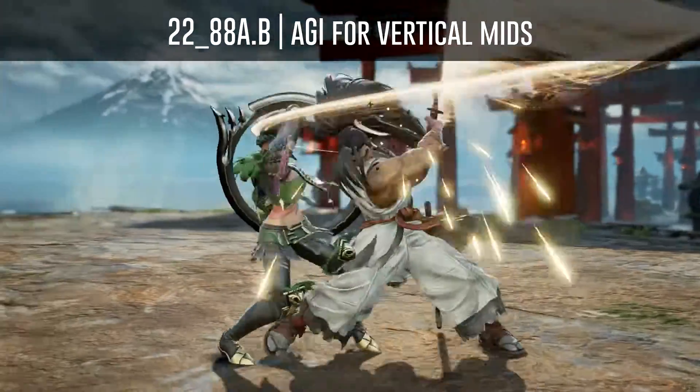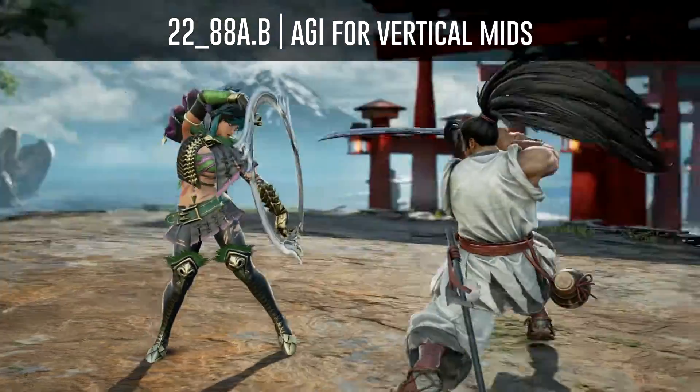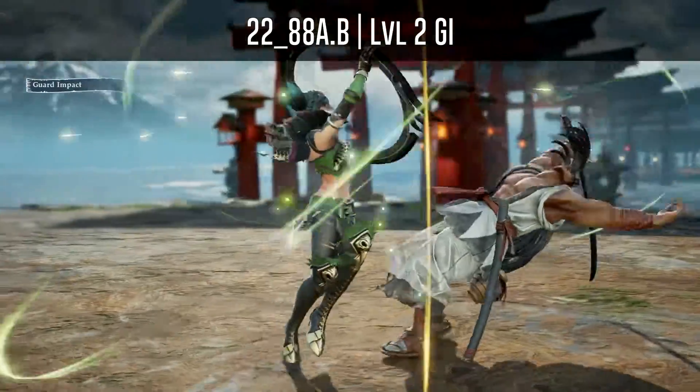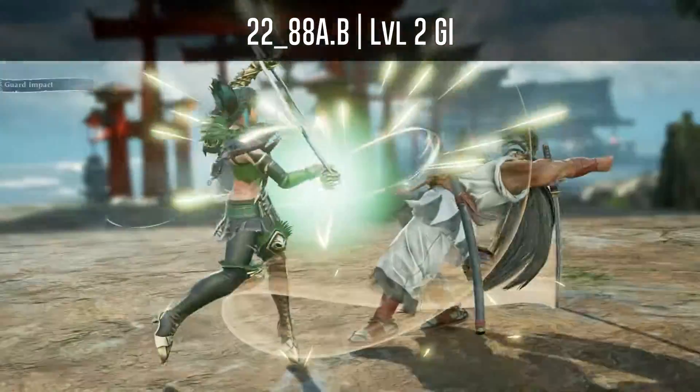Or you can use an auto GI for vertical mids to beat the second hit, but this will most likely lose to his 2-to-AA and 2-to-A6 options. And like I mentioned, you can also use a normal GI to beat both his 2-to-AB and his 2-to-AA.